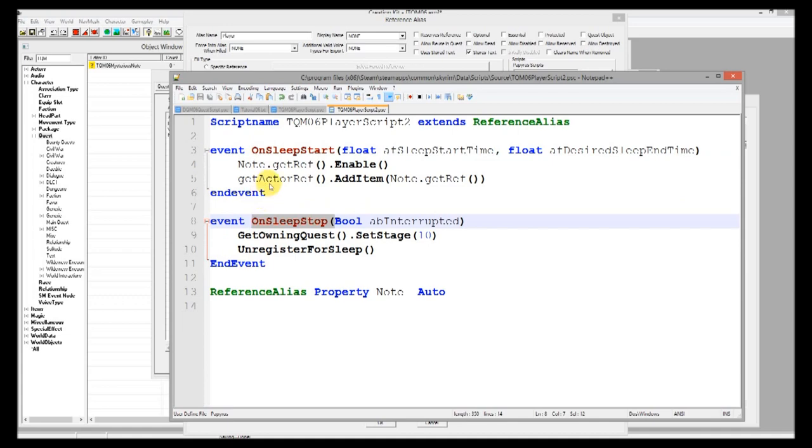By calling UnregisterForSleep in OnSleepStop, we will never respond to OnSleepStart or OnSleepStop again after that point. Otherwise, every time the player went to bed the note would be re-added to his inventory, and every time he woke up it would set stage 10 and display that objective again. As long as we unregister for sleep, we will no longer receive any more events. Go ahead and close and save all progress.